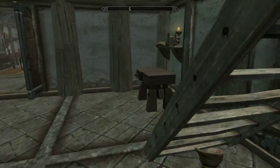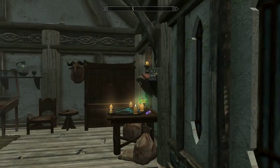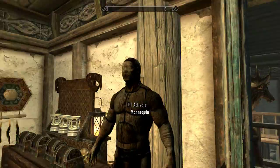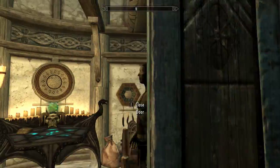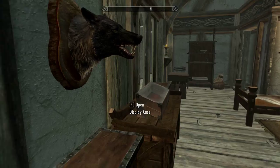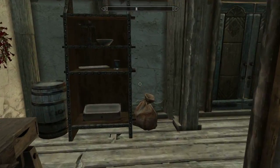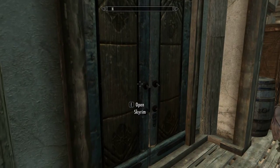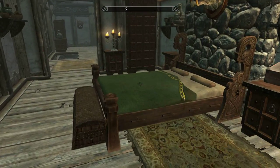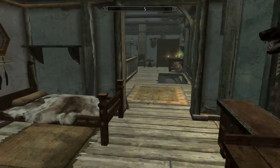Going up to the second level, we have an enchantment table, another enchantment table, a mannequin — the duplication glitch that some people know about does not work on this mannequin, I tried. The kid room, and that's out to my porch where that guy I don't like was sitting. Here's my room with my wife. Down to the basement.